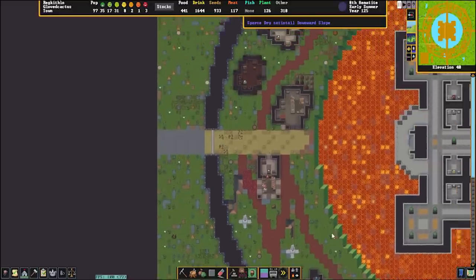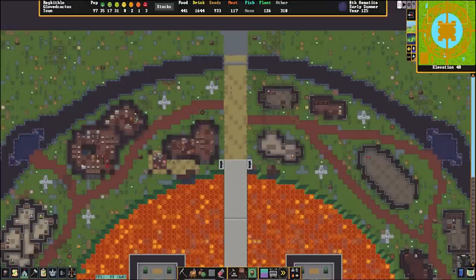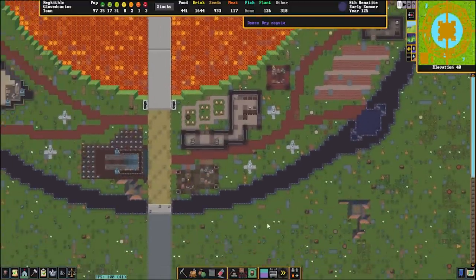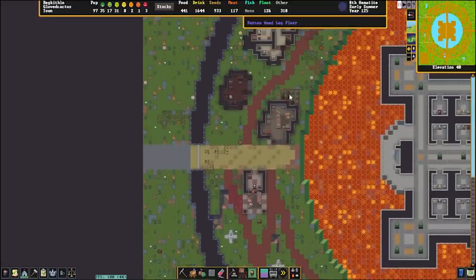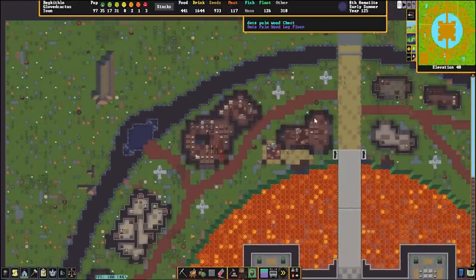Minimal spoilers on this one, so I wouldn't worry too much about it. This fortress immediately strikes with this incredible look to the outside. It's a very small map — just a two by two — so they're definitely making the most of their space. The creator said it took approximately 25 years to construct, and you're going to love this moat when we go into it, because it goes all the way down into the first cavern layer.